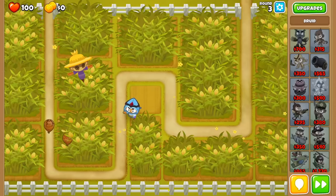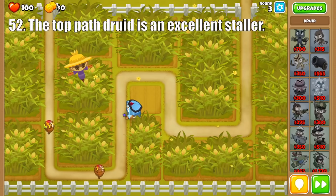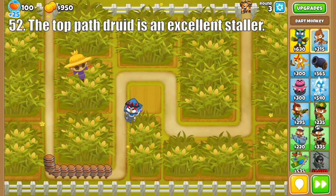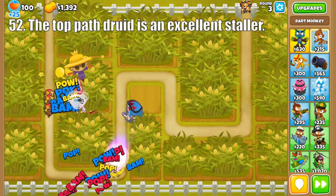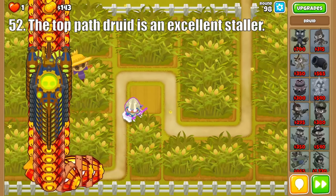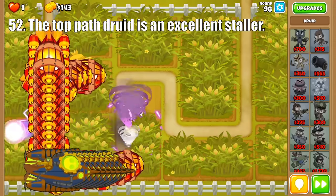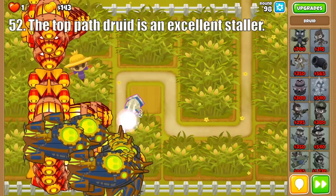Next up is the Druid, and the top path is excellent at stalling balloons. Starting with the Druid of the Storm, his tornado is especially useful for blowing back ceramics. Then the Ball Lightning adds quite a bit of damage, plus the extra benefit of being able to freeze balloons for even more stalling potential. And finally, Superstorm takes us to another level, as its Super Tornado can blow back anything other than BADs and bosses, and is even capable of perma-stalling ZOMGs.